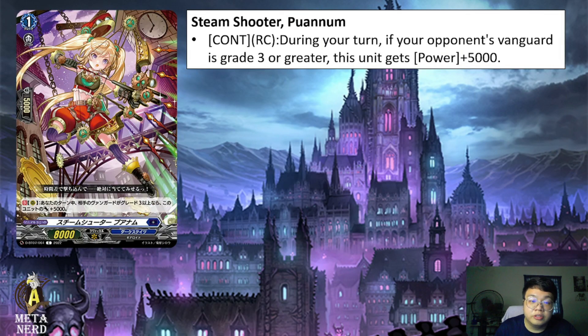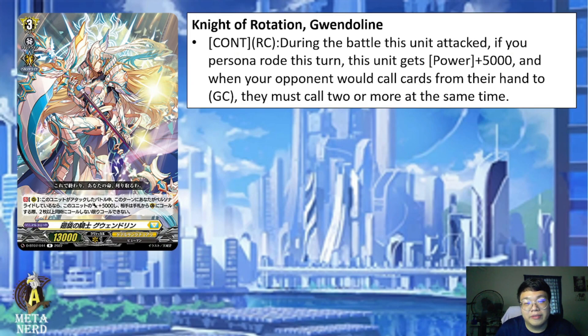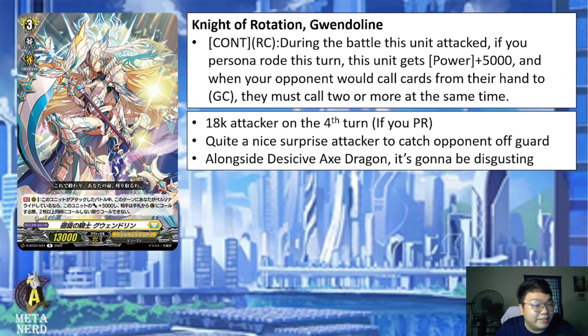Lastly for Dark States, we have Steam Shooter Puannum. Continuous Rearguard Circle: during your turn, if your opponent's vanguard is grade 3 or greater, this unit gets 5k power. Skip. Moving on to Keter Sanctuary, we have Knight of Rotation Gwendolyn. Continuous Rearguard Circle: during the battle of this unit's attack, if you personal ride this turn, this unit gets 5k power, and when your opponent would call cards from their hand to Guardian Circle, they must call two or more at the same time. This is an 18k attacker on the fourth turn provided you personal ride. If you don't, the card is useless. Most likely this is going to be either Tegria or Hexal Orb support, but space is a luxury at this point. It's a nice surprise attacker, but alongside Decessive Axe Dragon — the grade 3 dragon that Yufburg has — this combo is actually very, very disgusting. But why would you want to run this card when you have other better options?